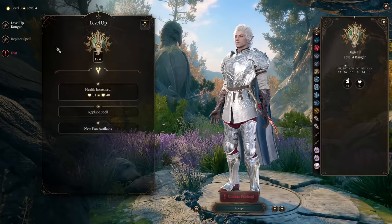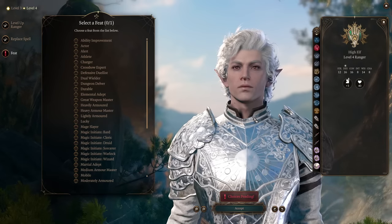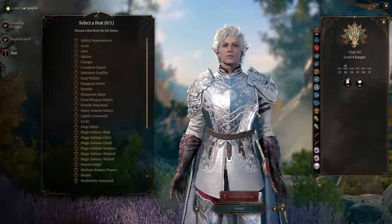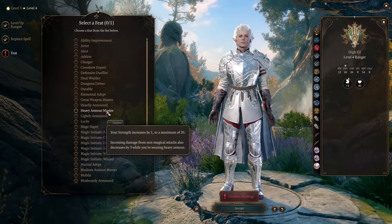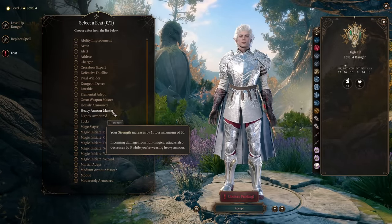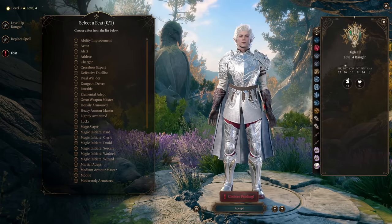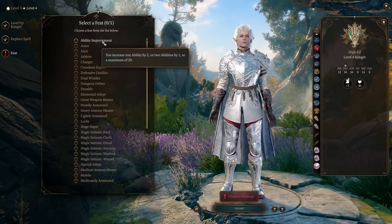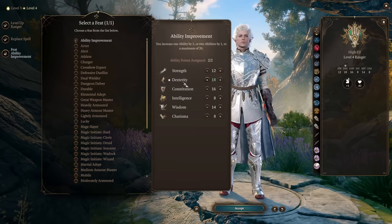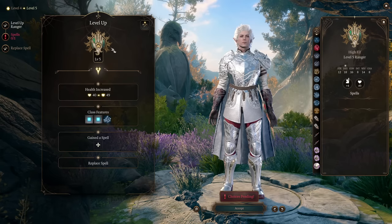Level 4 is where we pick our first feat. Your feat of choice will depend on what armor you're using. If you're going with Heavy Armor, definitely pick Heavy Armor Master — this will decrease damage you take by three, a very powerful feat. But I like to play this build in a more flexible way, so I'm going for Ability Score Improvement, improving Dexterity for higher hit chance, armor class, and initiative.